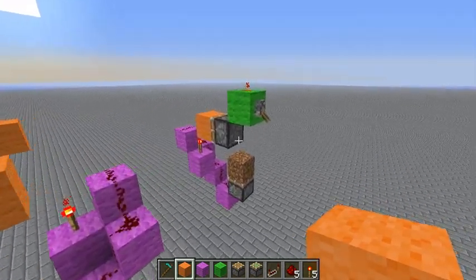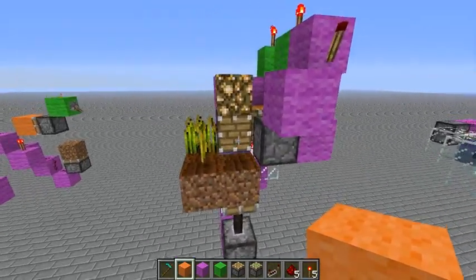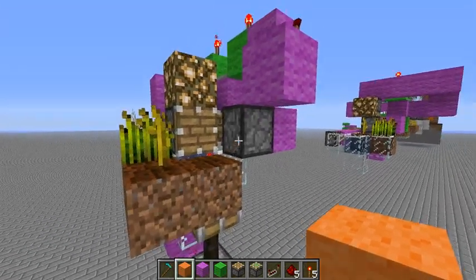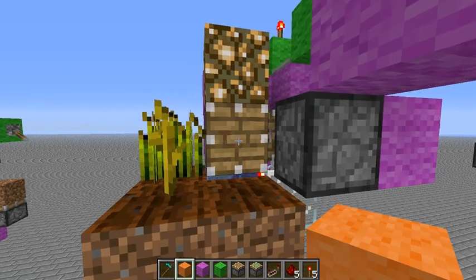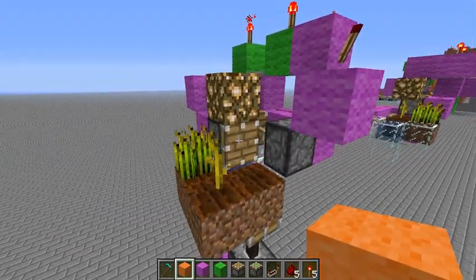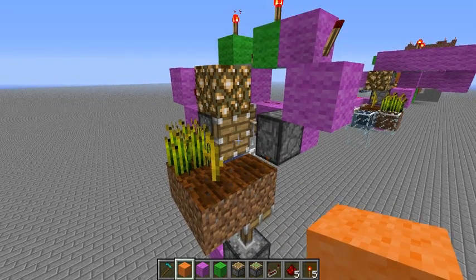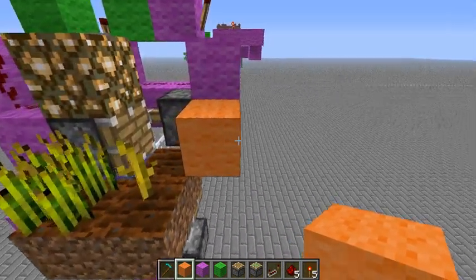So we can use these tricks to make a fully automatic farm. Here we have a fully automatic farm. This is the BUD switch I just showed you. This would be a piston that pushes a pumpkin or melon out. And this is the retraction to prevent the soil from becoming untilled. There it goes — and then it's ready for harvesting again. Of course, if this were a pumpkin or melon it would be deconstructed into an item rather than remaining a full block.